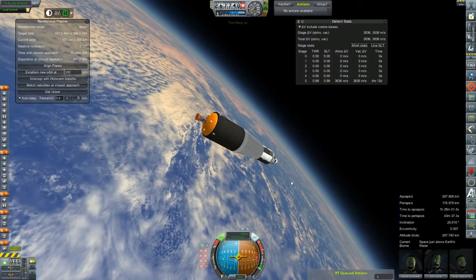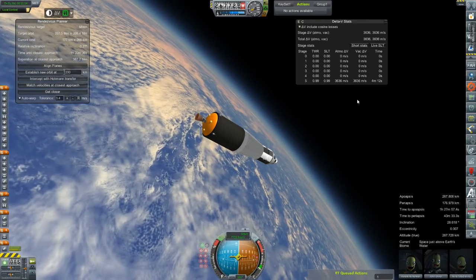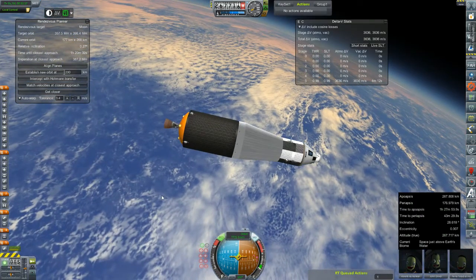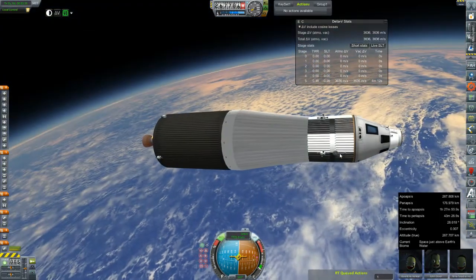There's our orbit: 267 by 176. That little snafu has gotten us a little close to our margin. We have 3,600 meters per second left in our J2 stage, but we will of course lose some of that to boil-off before we can make our burn.